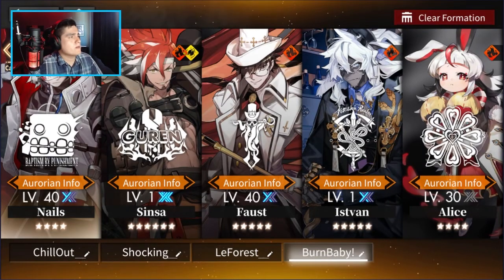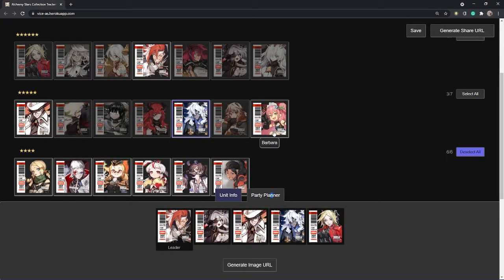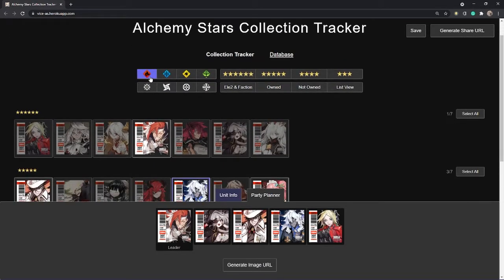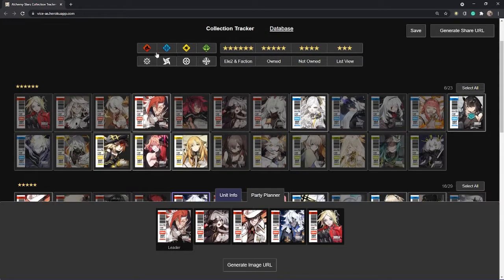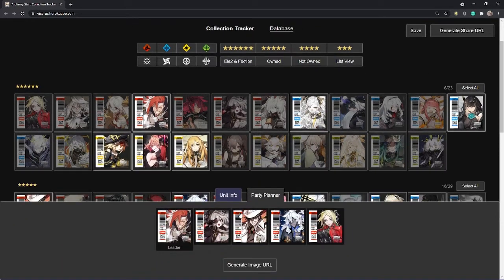Ideally for the fire team, if I was able to pick up some other units, this is what I would try to go for. I'll leave this link down in the description — it's a wonderful website where you can see the units, filter by element, rarity, or character role, put a party together, copy the URL, send it to someone else, or save it for yourself. This is the team I would definitely want to put together for a fire composition.